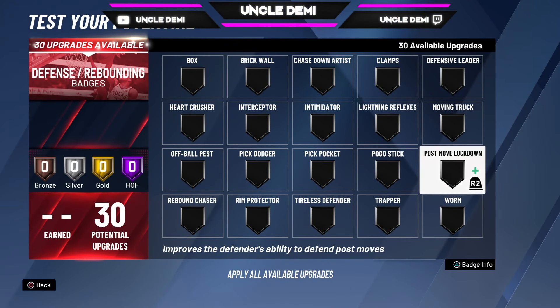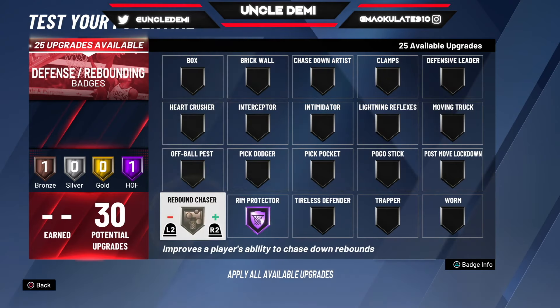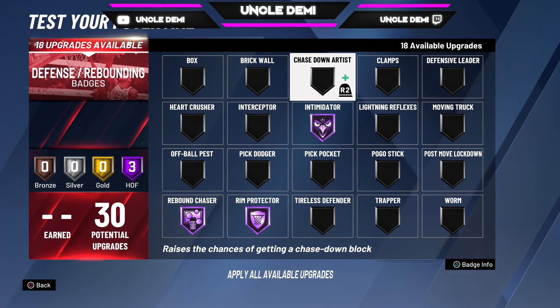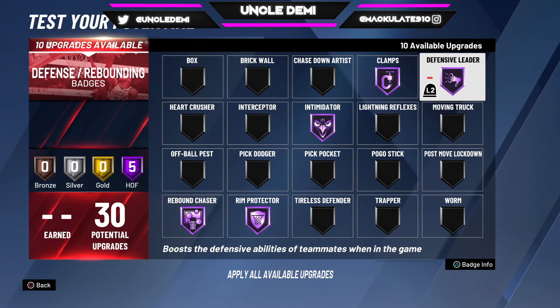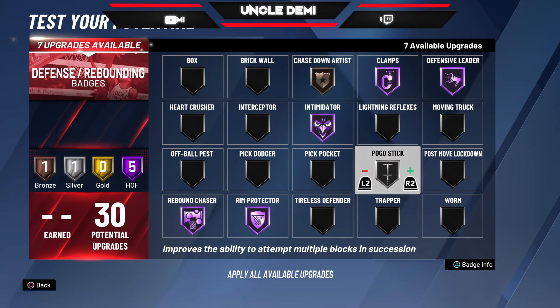This is when it can get extremely crazy. For threes, keep in mind this is for threes: Rim Protector, Rebound Chaser, Intimidator, Clamps, Defensive Leader - these are my main ones. I'm going to get Chasedown just to get the animation - I want to get the animation. I'm going to get Pogo Stick on silver; that's what 2K Labs says you get your most bang for your buck.